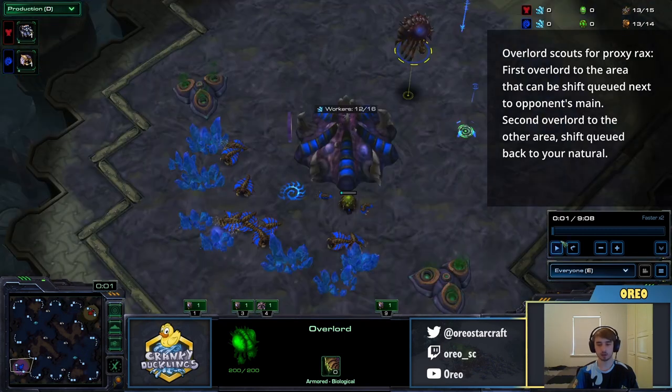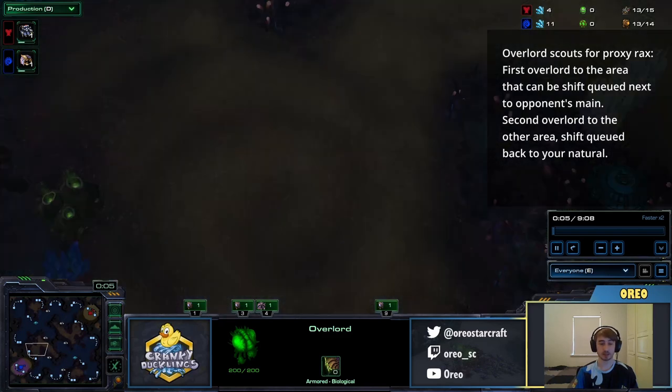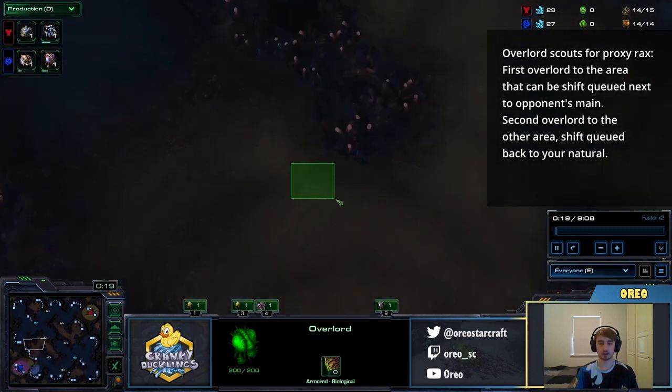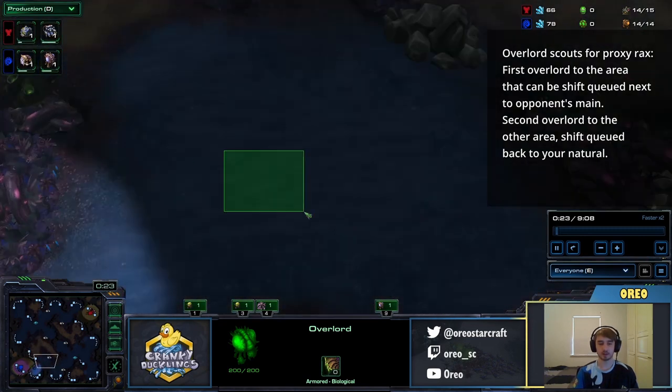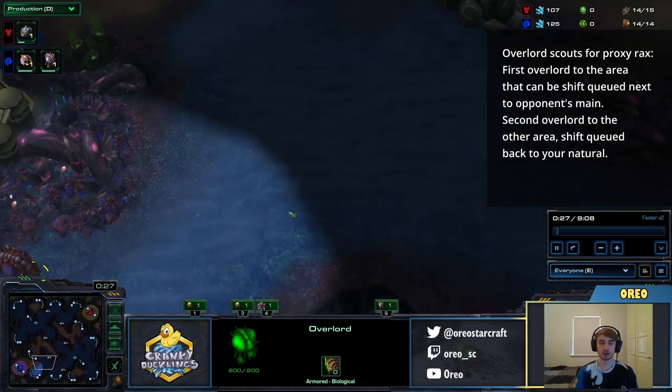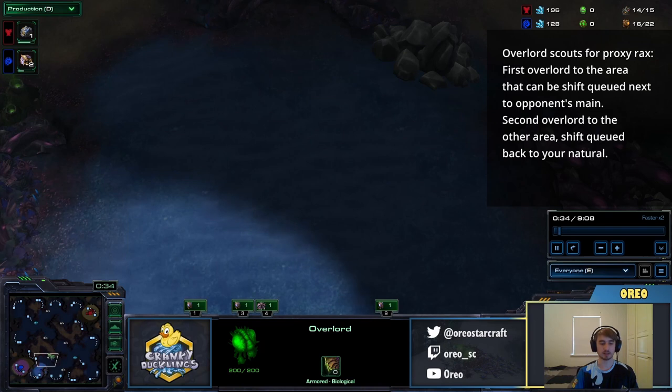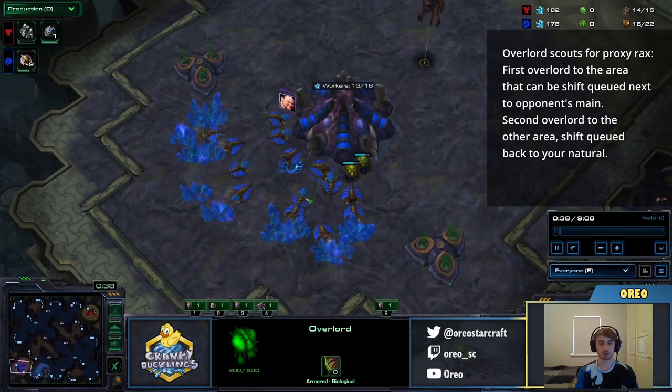The second Overlord will check the second path. On this map, I'll come here, shift-queued back to here. The reason is we want this Overlord to turn around at around 1:30, because then it'll be back in time to see a bunker going up if an SCV slipped past our Overlords and maybe made the barracks out of vision, if your opponent is 2 or 3-basing you.